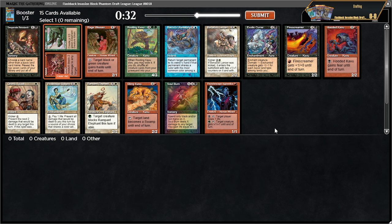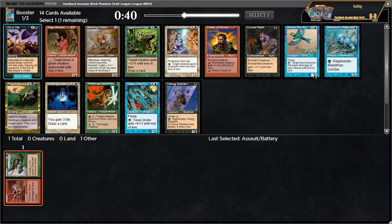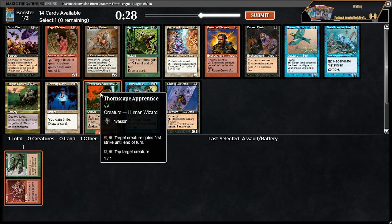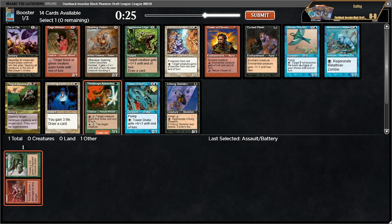Looking at the pack: rooting kavu is good, exotic curse is good, banalish lancer is okay — not a very good pack though. I'm a fan of dream thrush but I think thornscape apprentice is probably better. A tapper is really good, and dream thrush is good too, but this is basically a gold card whereas thornscape is a piece of fixing with really nice interaction. I think it's thornscape over dream thrush — not a high amount of confidence though.